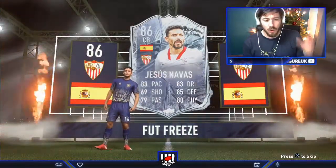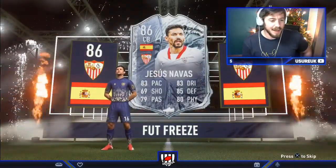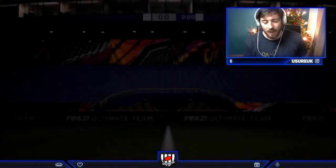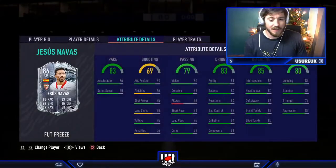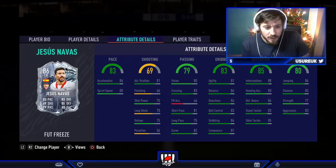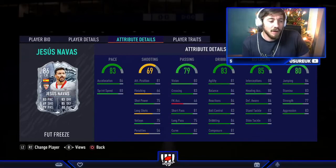His face stats look quite good — 83 pace, and I think a lot of that is acceleration. I think it's 86 acceleration and 80 sprint speed. Let's have a look at the card: yeah, 86 acceleration, 80 sprint speed. Really good to note is his passing stats for a defender — of course it's really, really good as he's a midfielder. The same goes with dribbling: 81 dribbling, 84 balance.